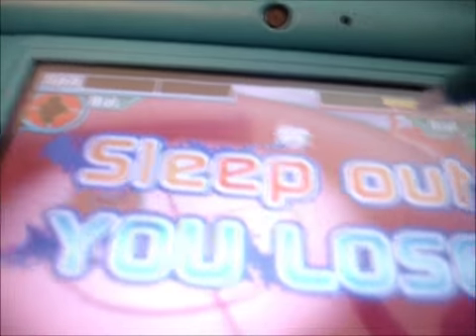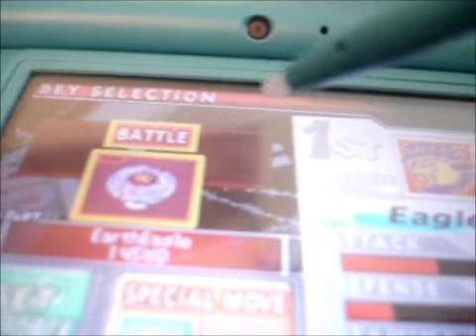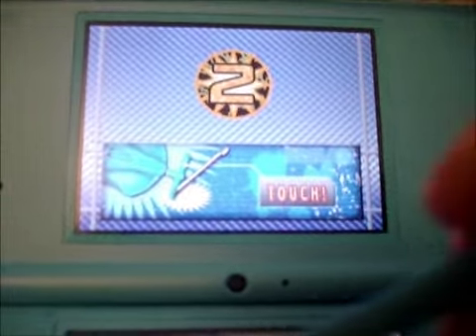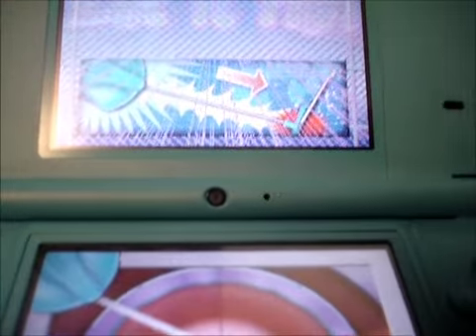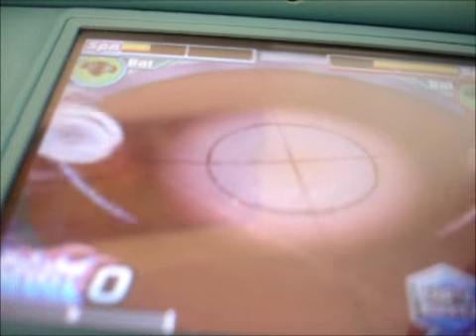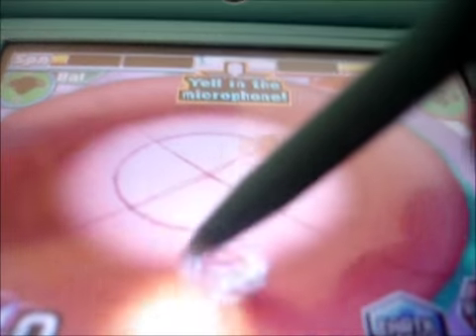It looks like I just lost. Sleep out means you lost normally. Stadium out will give you one point. Stadium out will give you two points. And a finisher with a special move will give you three points. Let's start battling again — you can also recover and do so many things. Sorry for the quality; it's because it's too bright in my room right now.